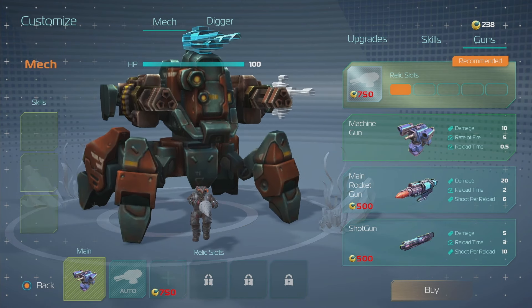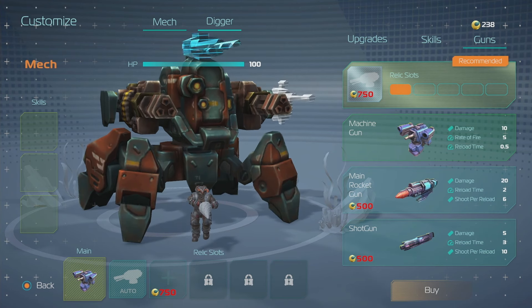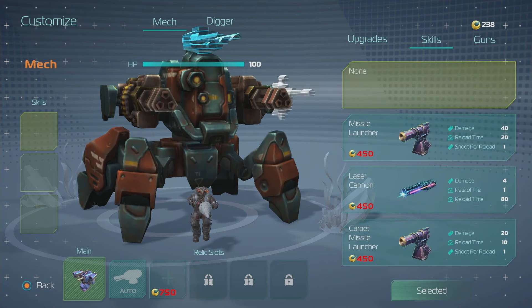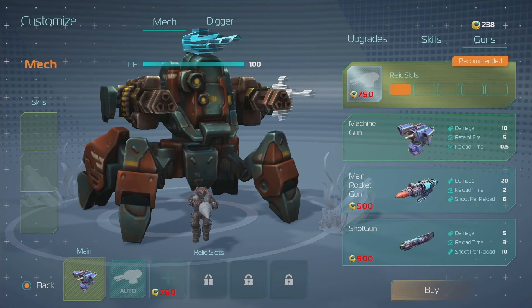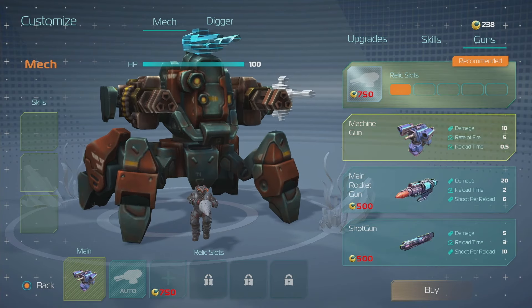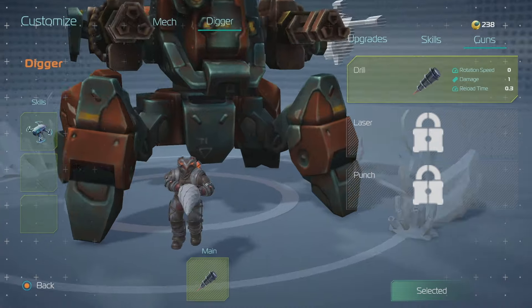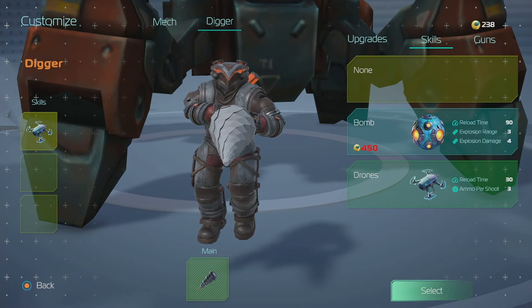I don't have enough to upgrade anything - the upgrades are kind of expensive. So you got all your different mech upgrades, you have the upgrade tree, and you have skills. Then we can upgrade guns. You can actually upgrade your relic slots, which is what it recommends - I guess that makes it so you can put more weapons on there. And then you also have the option to upgrade your different digger stats, which is really cool.